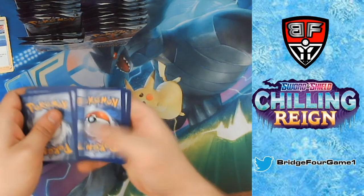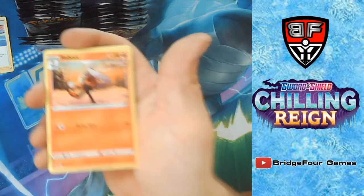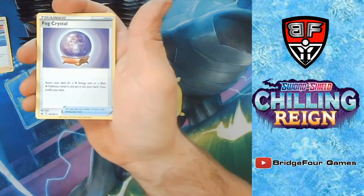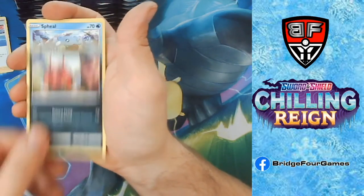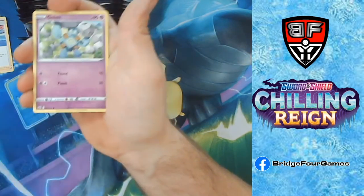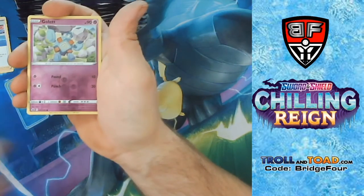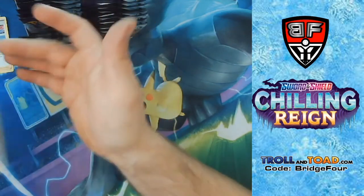Psychic Energy, Raboot, Agatha, Fog Crystal — which I think is a pretty cool card — Venipede (adorable, look how happy it is), Scrap Brawler, Golett, Oranguru, Reverse Holo Golett, and a Volcarona.